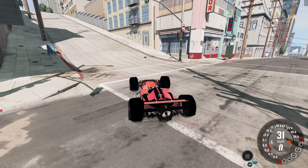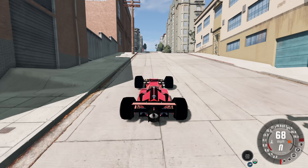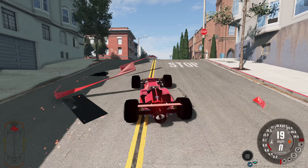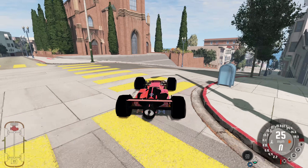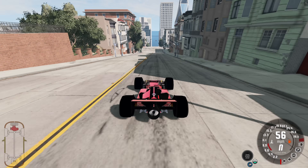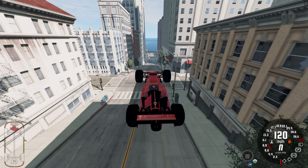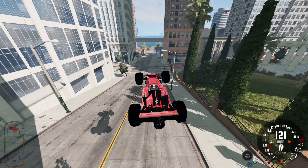One thing that's funny is every time, right as you spawn the car up, the little damage indicator in the bottom left corner of the screen comes up saying your engine is blown up or something. But the car is working perfectly — are you sure about that? Right now you see the engine is bright red saying everything is terrible, and I'm over here flying in the air like everything is great.